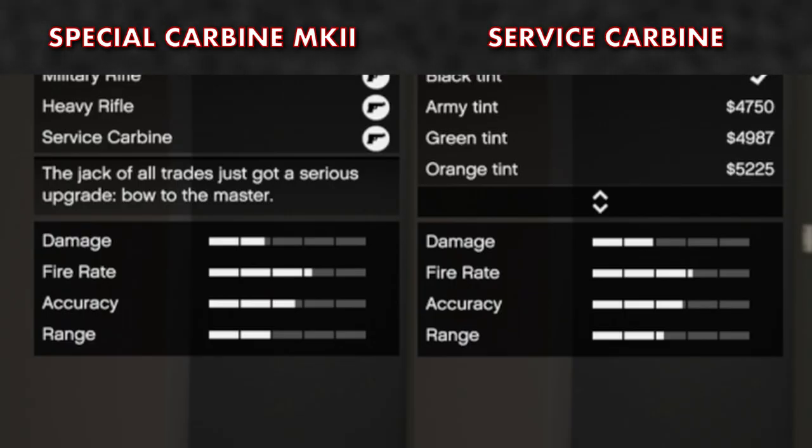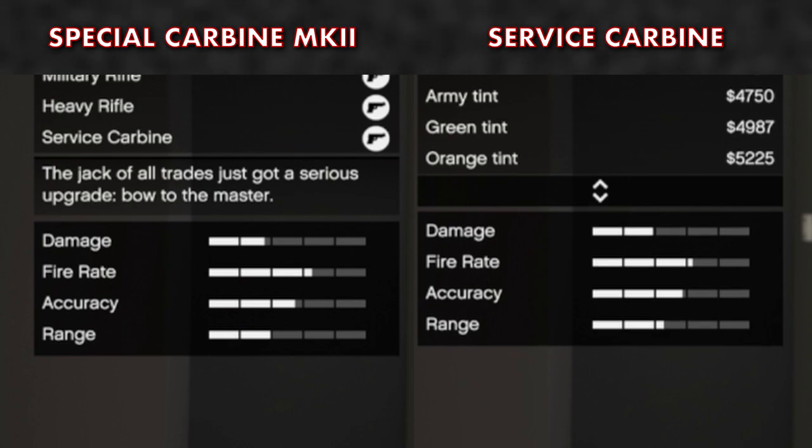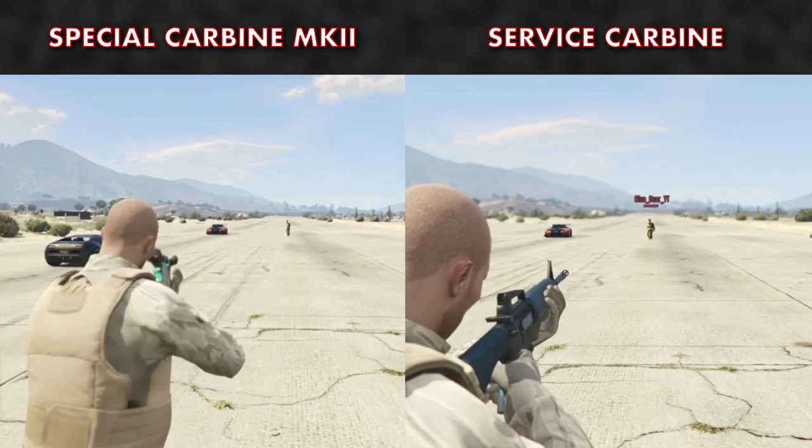Looking at the stats side by side, the game tells us that the Service Carbine has slightly better damage and range, whereas the Special Carbine has better fire rate and accuracy. So let's find out if that's true.